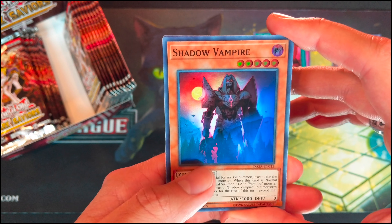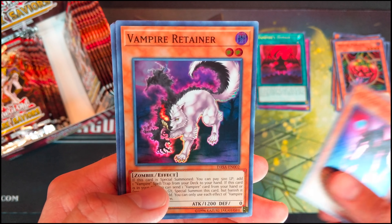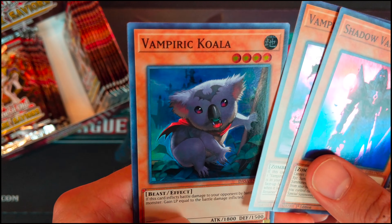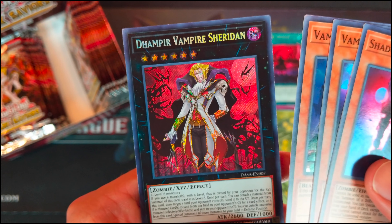Shadow Vampire. Scapegoat — very good reprint, super rare, awesome. Vampire Retainer. Vampiric Koala.